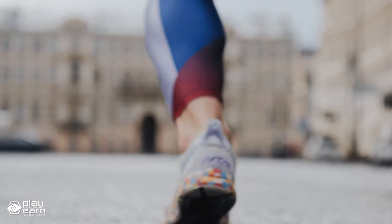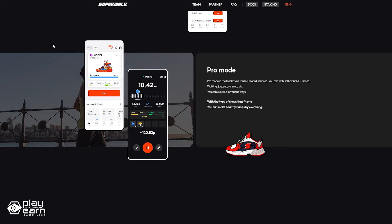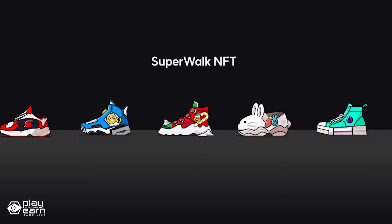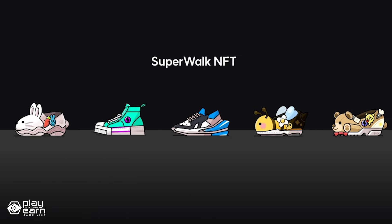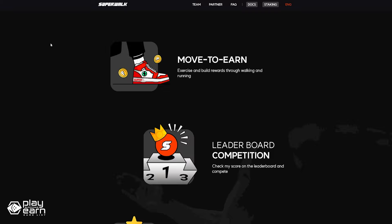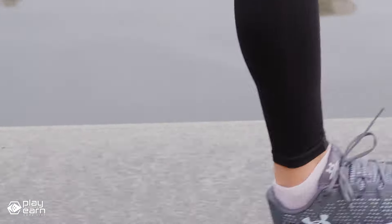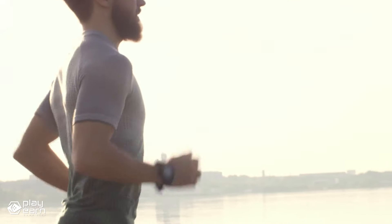But if you want to experience the full potential of Superwalk, you need to purchase shoe NFTs and play in pro mode. Shoe NFTs are unique digital assets that represent different types of shoes with different levels, ratings, performance, durability, fit, and lucky points. Every shoe has a unique design and there is only one pair in the world. When you own a shoe NFT, you can walk in pro mode and earn Walk Coins based on your shoe's attributes and your walking performance. The more you walk, the more your shoe will level up and increase its value. You can also trade your shoe NFTs with other users on the marketplace or burn them for extra Walk Coins. If you are interested, you can download the app from the Google Play Store or the Apple App Store.